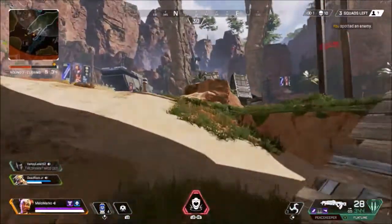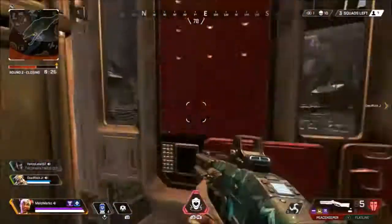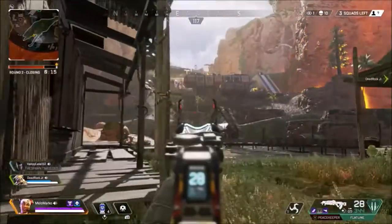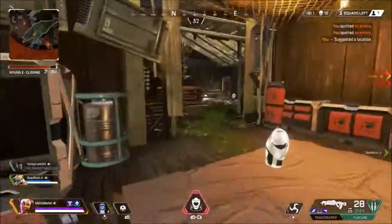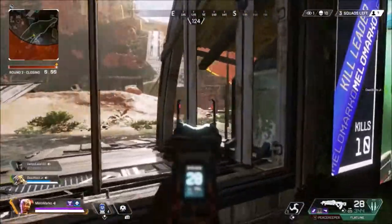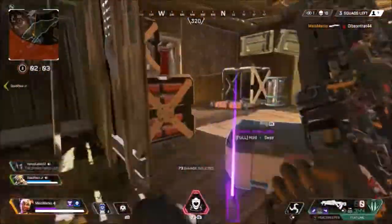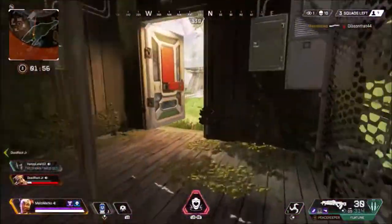I notice fights going on and I ping it for Bloodhound to know. My teammates weren't the best but they served as a distraction, which is key — everyone's got a learning curve. I take cover in the house and then Pathfinder pushes us — this is where he makes a mistake. I'm able to break his shields and hit as many shots on the Lifeline as possible to knock her with the Peacekeeper. Once you knock someone you can really work off of that knock and do crazy things.